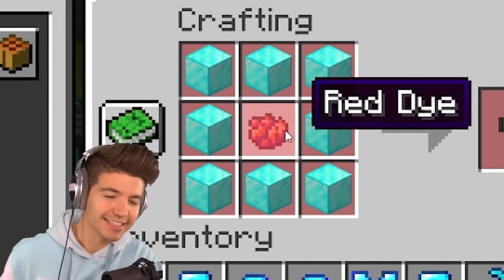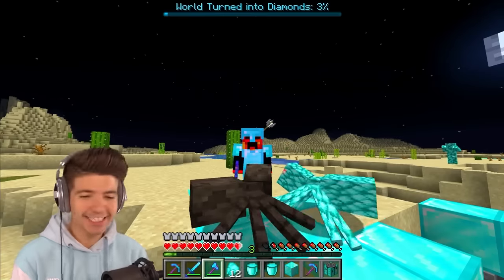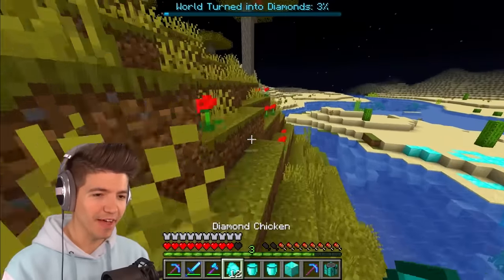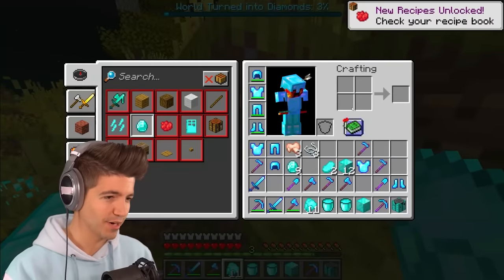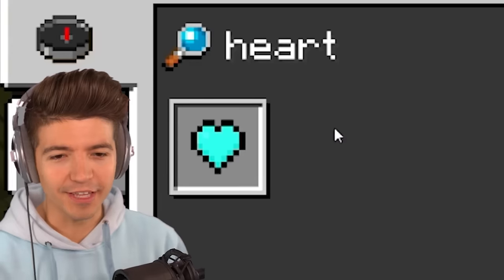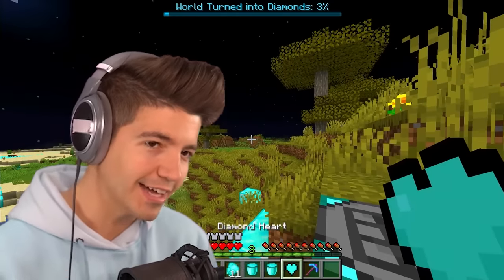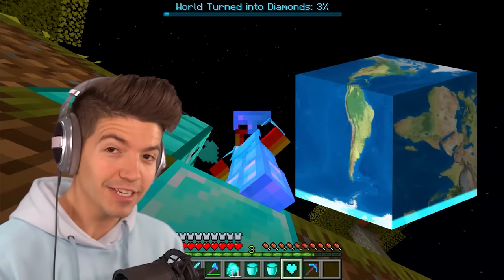We need red dye — it's the only non-blue thing in the recipe. I take no damage. Also diamond spiders are a thing! Look at what we get — no idea what this diamond heart does, but it's gonna help us turn the world into diamond even faster. We're only three percent of the way there.